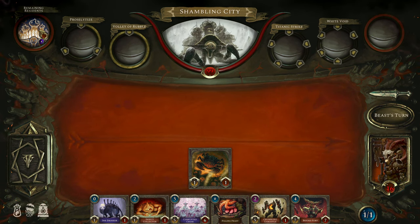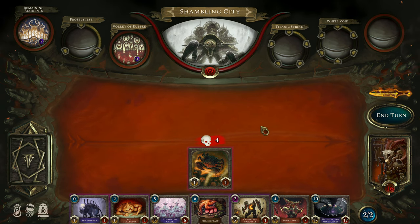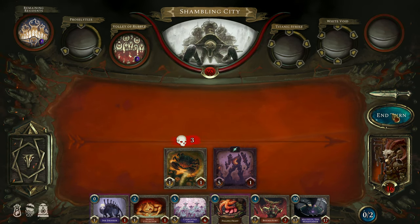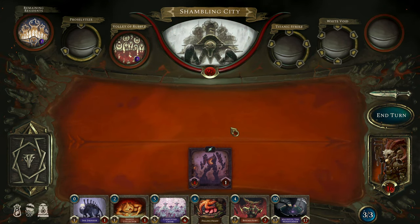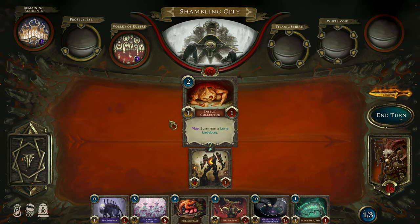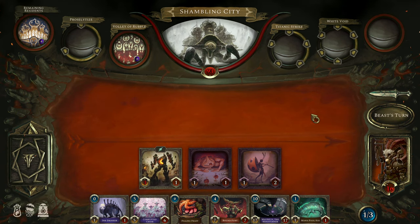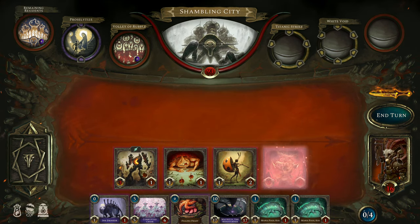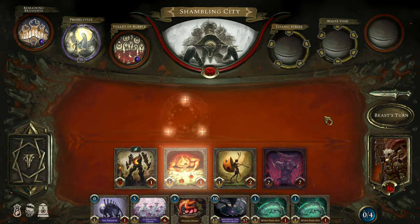The Shambling City has a few remaining residents — four. For each resident remaining, it will deal that damage to the leftmost minion on the field, which right now is the crab. Every attack he takes to his face will reduce the number of residents. Unfortunately, he's about to Proselytize, which means he will be killing my weakest unit and taking its attack to serve in his profane citadel. That's not all he can do — he's about to become way more terrifying. Am I really about to play the Corrupted Choir? I think I am.